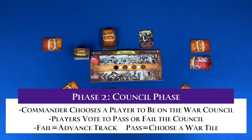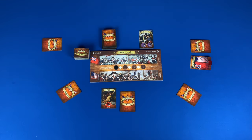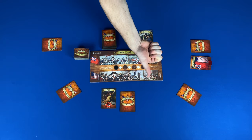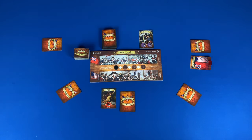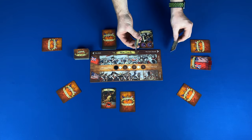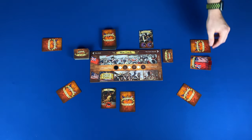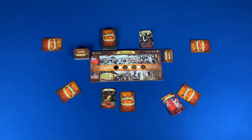Phase two: the council phase. The commander would choose one player to be the agent that will help the commander in the war council. Once chosen, all players will simultaneously approve or deny the election with thumbs up or thumbs down. If it fails — with the majority being no, or there's a tie — you would advance the war token one space. If this token reaches three, then a war tile is drawn and placed, simulating other countries getting involved in the war. If the vote passes with majority approval, then the commander draws three war tiles, discards one, and gives the remaining two to the agent. The agent will then discard one and place the other on the war track. Once finished, the commander passes their command card and stand clockwise, and a new round begins. If you have a spy, you can try to assassinate the other leader at any time, but you will be eliminated from the game for doing so. A spy can also assassinate another spy to keep them from assassinating a leader. And if you assassinate the agent who just placed a war tile, it gets discarded.